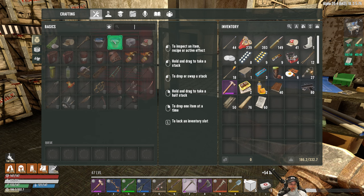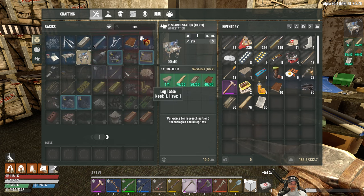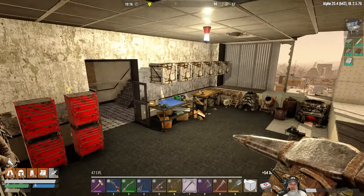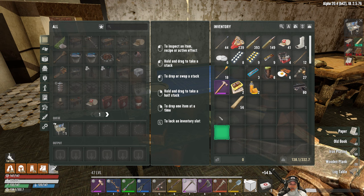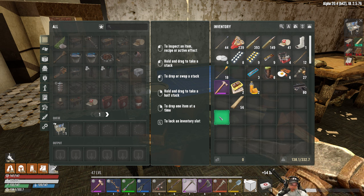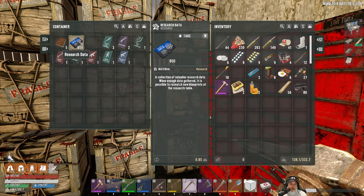The tier three research desk — we have to craft that in the tier two work base, which is right here. That's going to get us closer to being able to make gasoline, because we need the tier three research station to research gasoline.